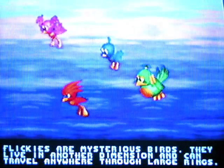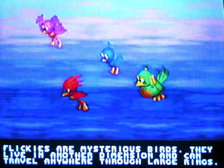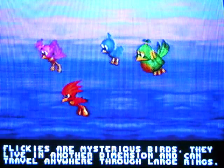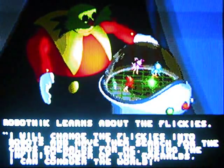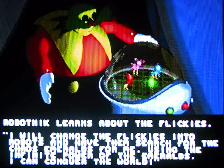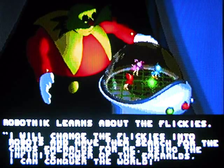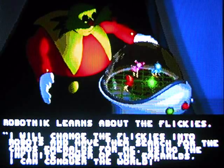Flickies are mysterious birds — they live in another dimension and can travel anywhere through large rings. They definitely are mysterious if they can do that. Robotnik learns about the Flickies: 'I'll change the Flickies into robots and have them search for the Chaos Emeralds for me. Using the infinite power of the emeralds I can conquer the world!'